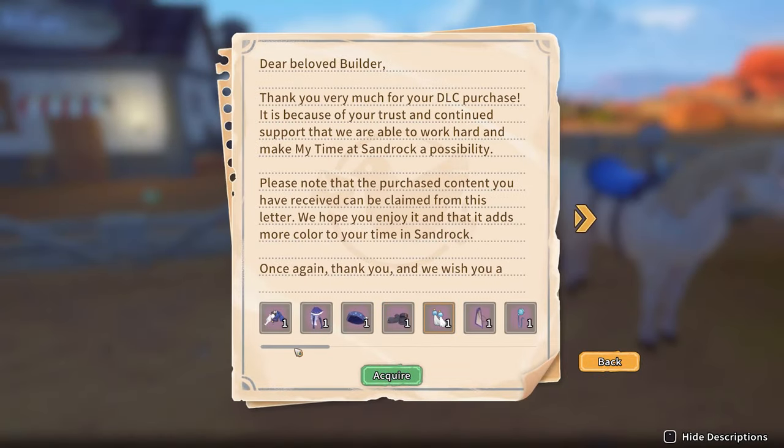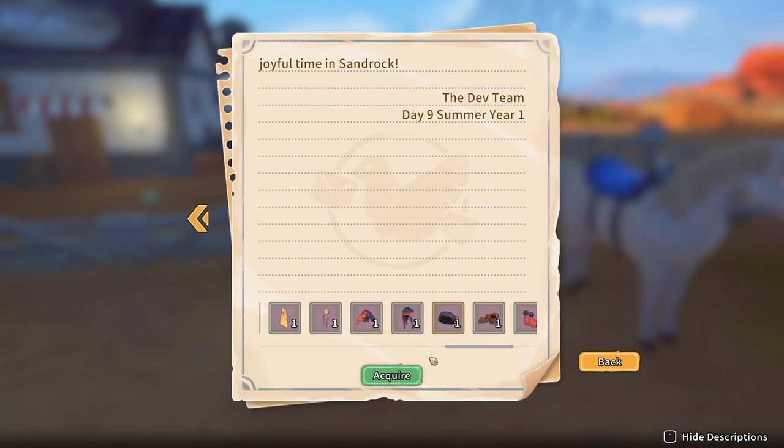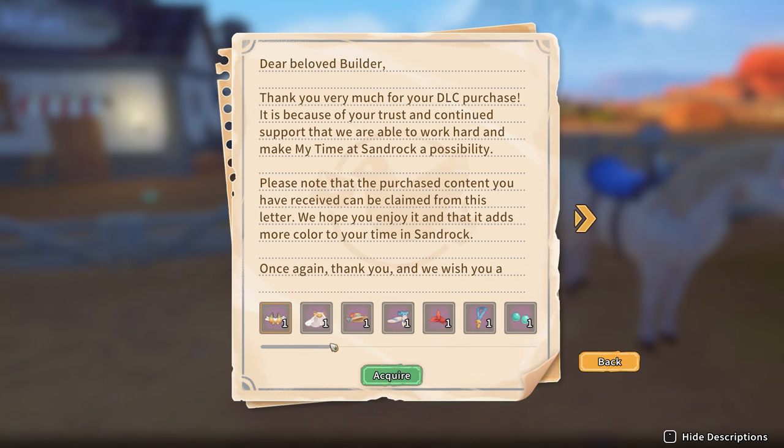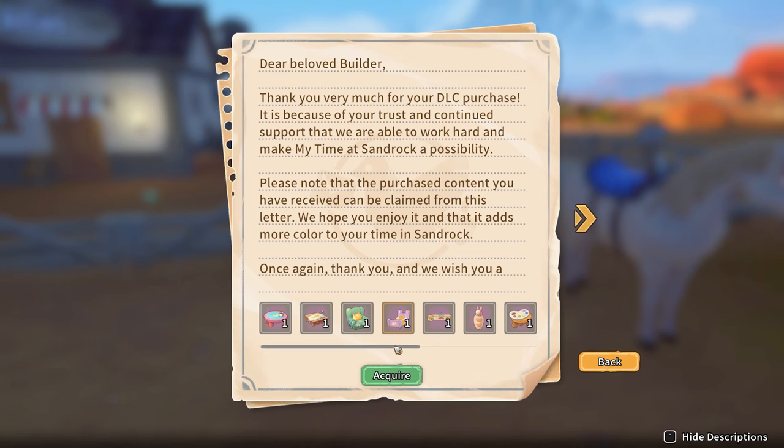If you have stuff to claim in your mail but have literally no space for it, leave it in your mailbox. There is, as far as I know, no limit to how long it can stay in there, so just leave it and grab it when you have space for it. This is especially useful for anyone who might have one or all of the DLCs, as the outfits do come with a lot of items.